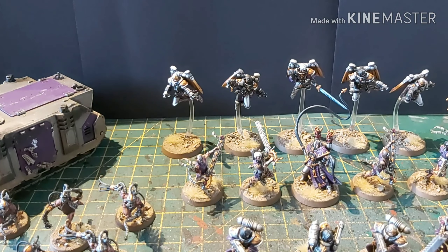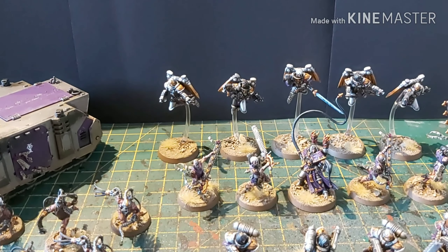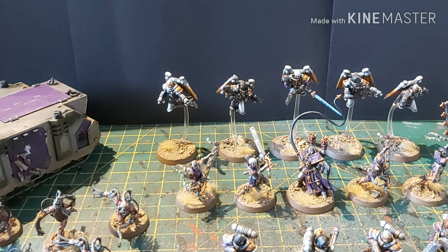Sister Repentia. They're more expensive than a Space Marine at 13 points a model. They have no armour and are armed with a Penitent Eviscerator, meaning with Weapon Skill 3 they hit on fours. They have two attacks each, so a squad can knock out eight attacks hitting on fours, Strength 6, with something like minus two or minus three AP and multiple damage. They're mediocre at best, though they do have a 5+ feel no pain.